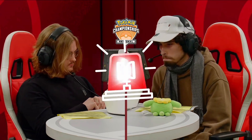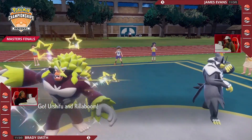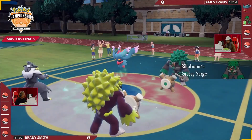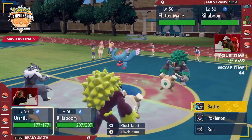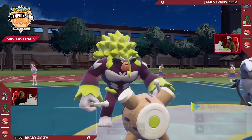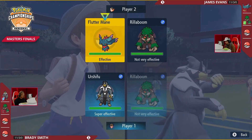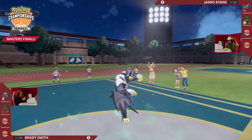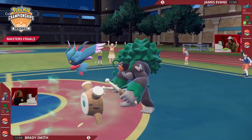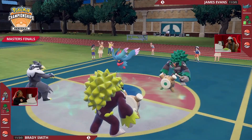If you can get Rillaboom and Landorus on the field at the same time, Raging Bolt cannot take Wood Hammer and Earth Power. But it's time to get into game three of the Vancouver Regional Finals! Flutter Mane will be the adjustment of choice from James — not the only one though. Or Shifu makes an appearance in the grand finals as well. If you're annoyed at getting Faked Out every turn, bring your Ghost type — Choice Specs Flutter Mane does some of the most damage in the meta.